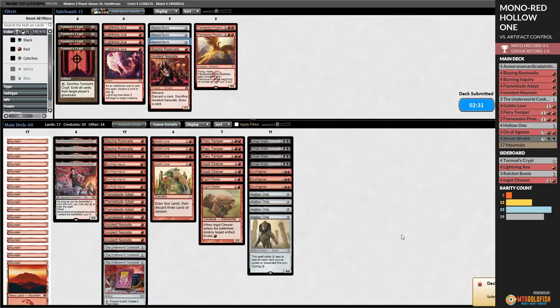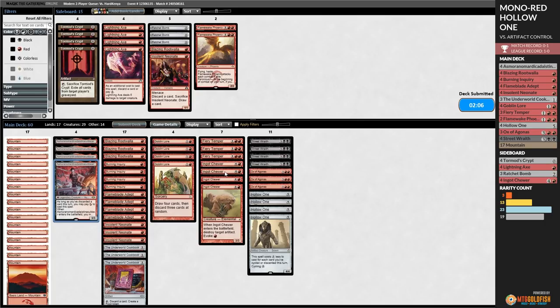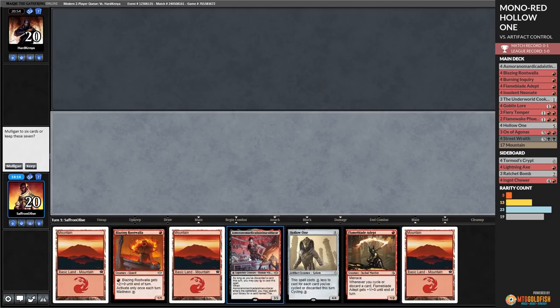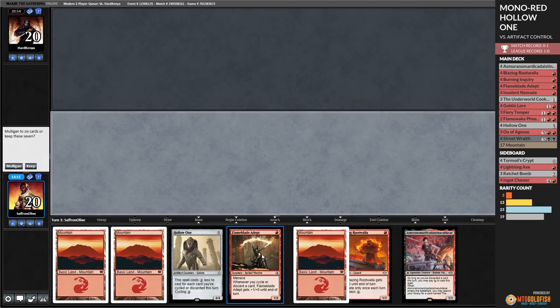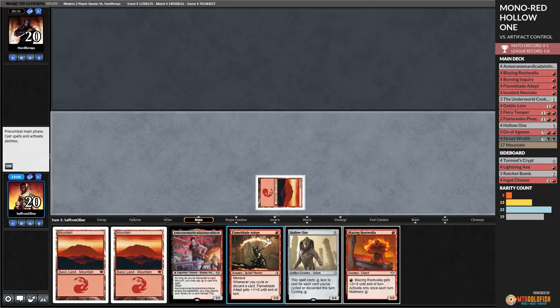No. Go to combat, attack you, opponent blocks. Opponent's still got to keep chaining things together - they play Nettlecyst, that's not enough. They need Nettlecyst plus removal. Discard a land, untap, more lands. Go to combat, attack you. Opponent bolts the Ox. Go attacking, make you block. Play land, Ox of Agonis. These Oxes have been great. Cycle Street Wraith, Ingot Chewer the Nettlecyst, and pass the turn. Opponent untaps - can you answer two threats again? I think killing that Batterskull is kind of what won us this game. Getting rid of the Batterskull was super huge.